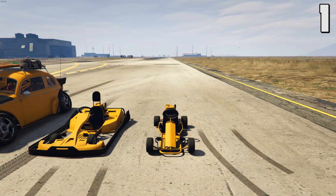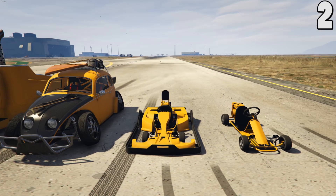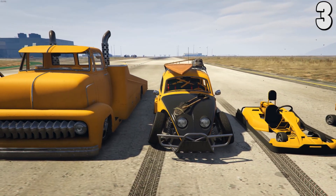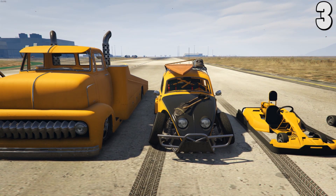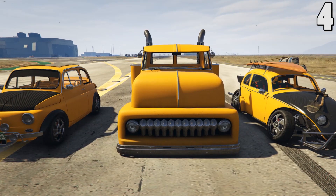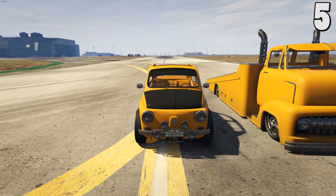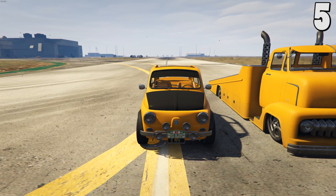So obviously we had the Classic here that was released today. The next one in line that will get released is right next to it, which is the Modern. And right next to that is the BF Weevil, so it's gonna come out after the Modern. After that is gonna be the Slam Truck, and then after the Slam Truck is gonna be the 300. They are in a single file line — from right to left is the order that they're coming out in.